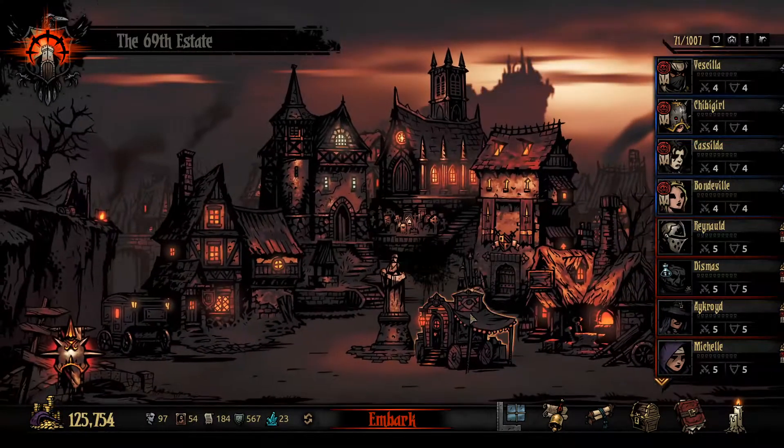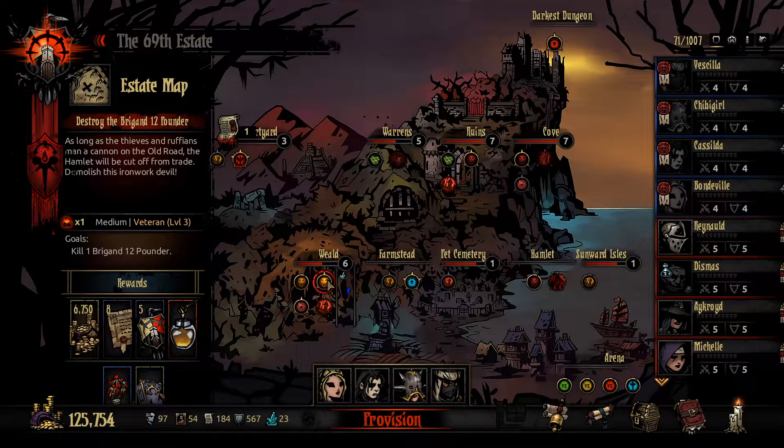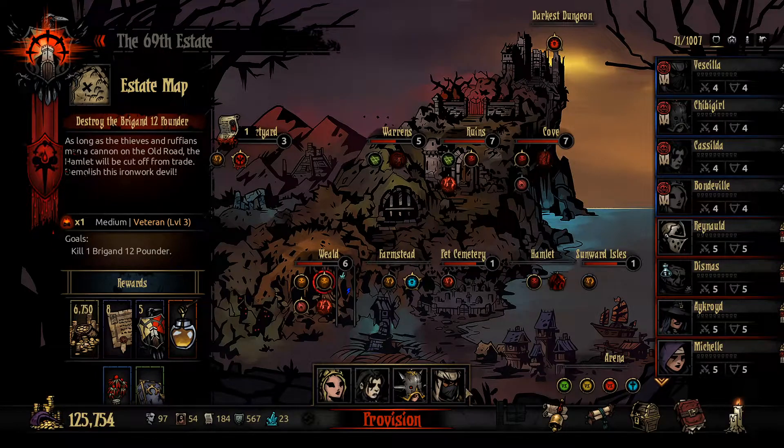And Bondville has everything, of course. Where are we going today? Well, we're going to the Weald. We're going to take on the Brigand 12-Pounder. Vasilla, of course, has Armor Break, which will help on that big, bad, armored boy.